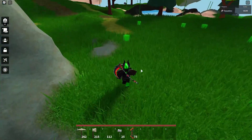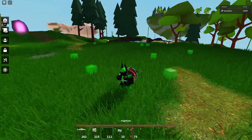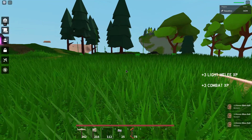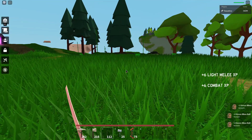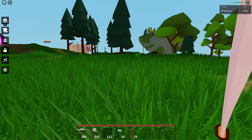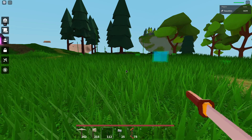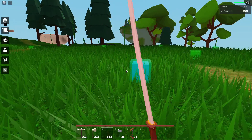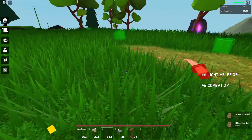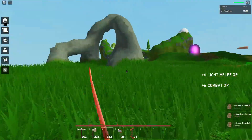To AFK auto farm them, you need to be standing around in this area, then get the auto clicker ready and just use it here. If it's not lagging, they're gonna come over to you right when they spawn. Watch for a few minutes and make sure that none of them actually hit you, because if they hit you, you're just gonna respawn at your island, and you don't want that when you're AFK auto farming.